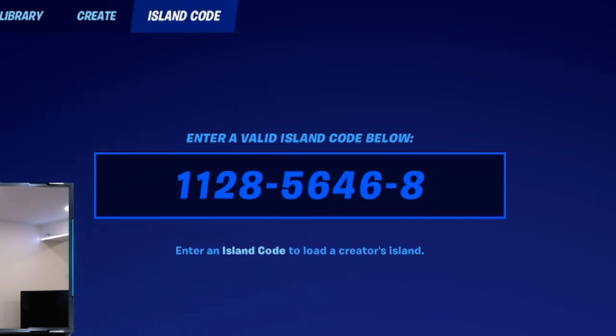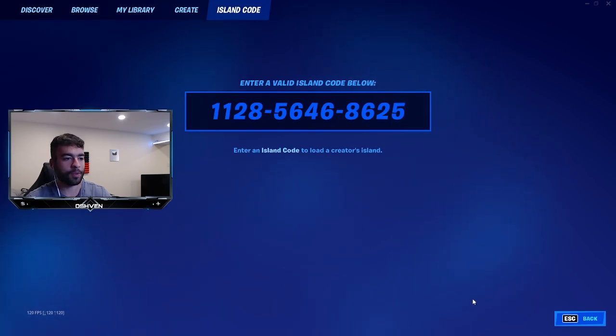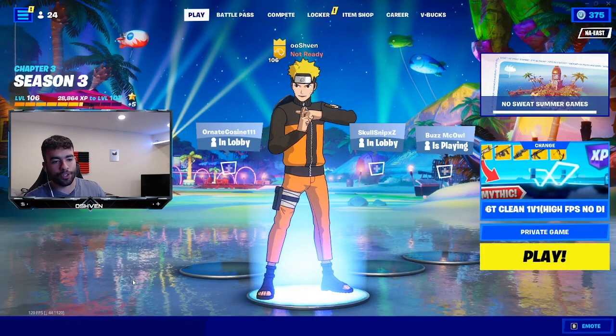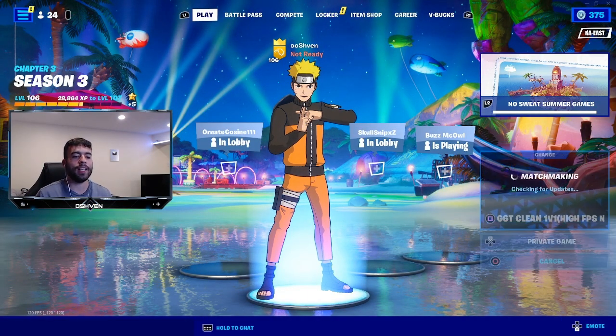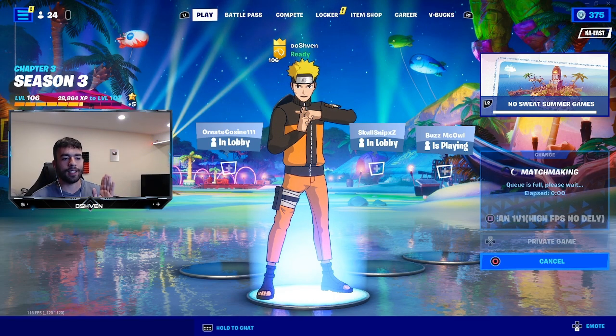And then it is 8-6-2-5, just like this. Once we put in the code, all we got to do is click enter and then click play. This map is brand new and a lot of people are playing it, and it's allowing them to get a ton of XP.